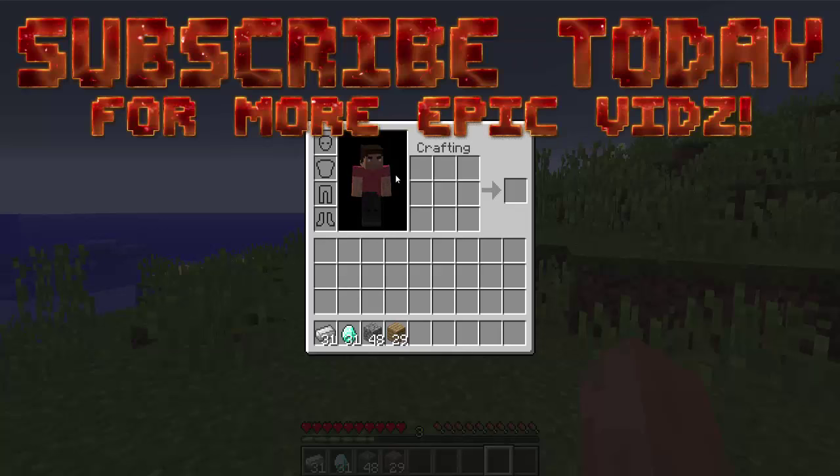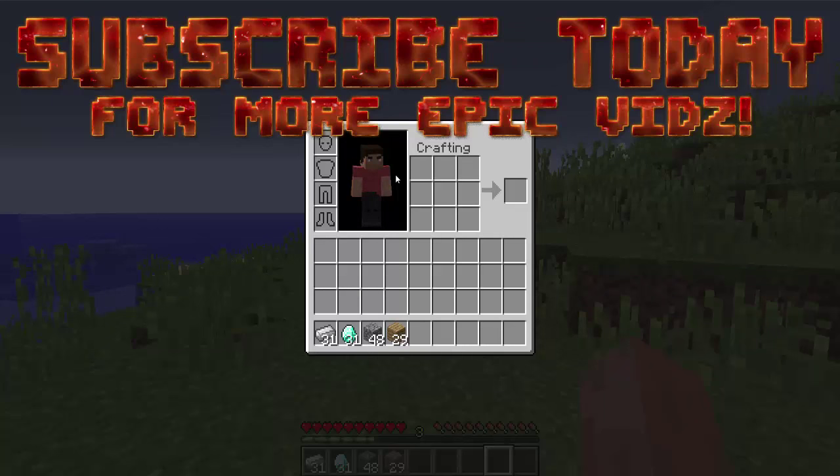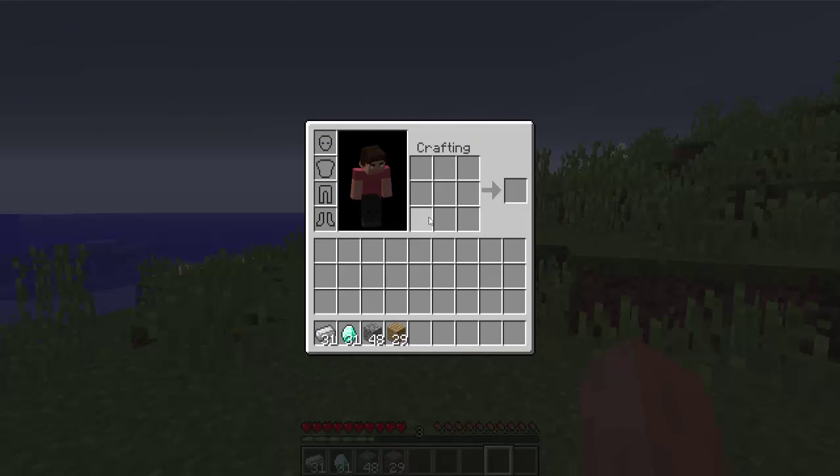You have a crafting table on your hand at all times. Now remember, by default you start with a two by two grid — like here — which is not helpful at all. So let's demonstrate a few things.